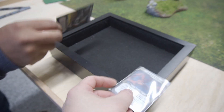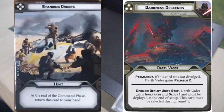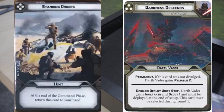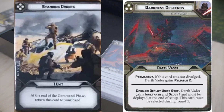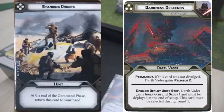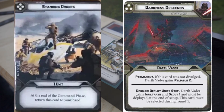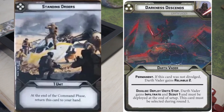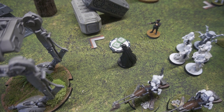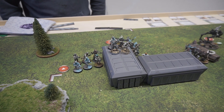Command cards are Darkness Descends for the Empire and Standing Orders for the clones. Darkness Descends is permanent for Vader — Reliable 2 means I get two surge tokens at the beginning of every round. Standing Orders lets you issue one order. Let's get to order placement. I gave my one order to Vader himself. Conrad, you did some great clone chaining — why don't you tell me what you did?